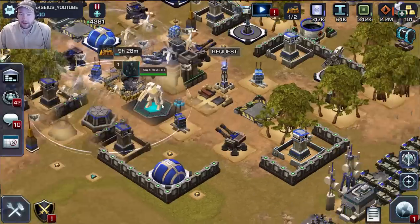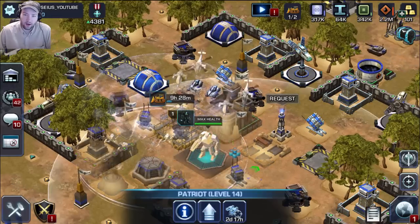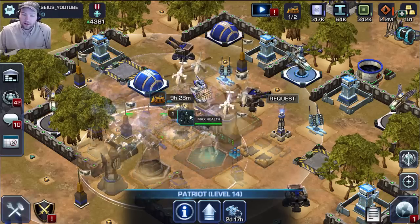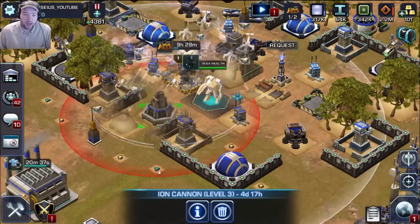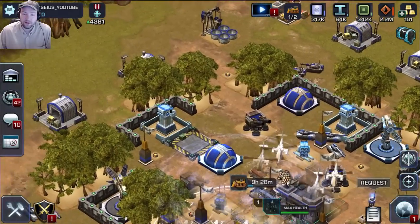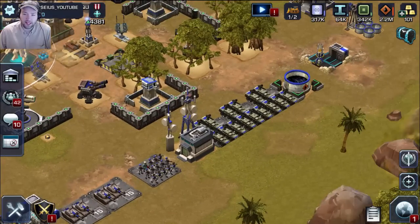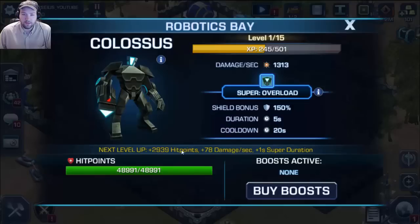I've set my base up in preparation for other people attacking with their Omega units. I've got all four of my Patriots leveled all the way up as far as they can go right now, and they are all fitted with the War Factory upgrades. I have my ion cannon and a stealth generator. What we're most interested in is how this Omega unit performs, so let's take a look.